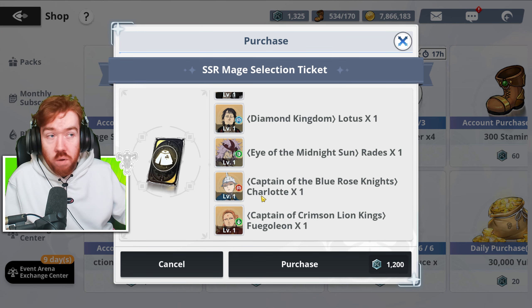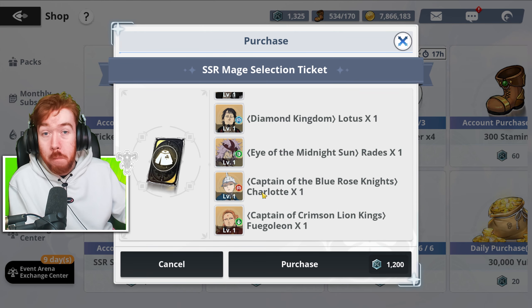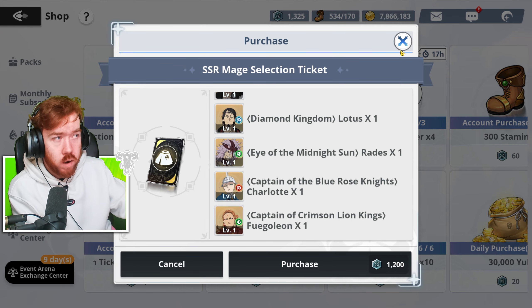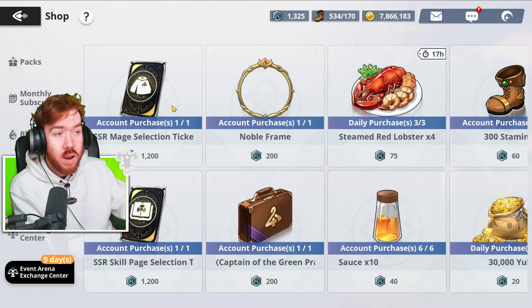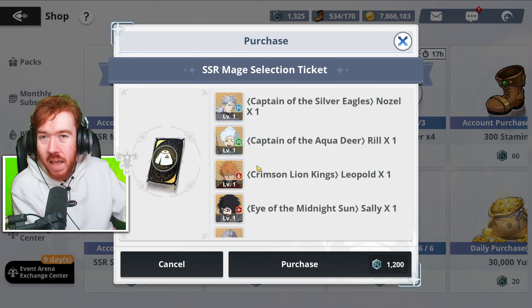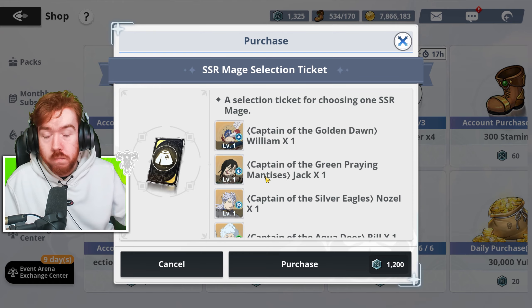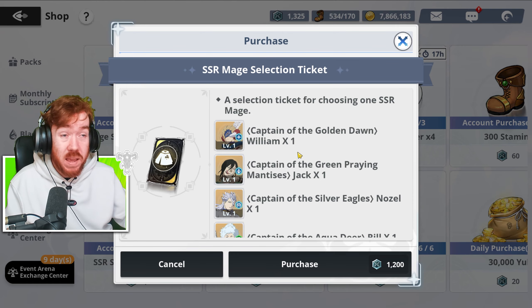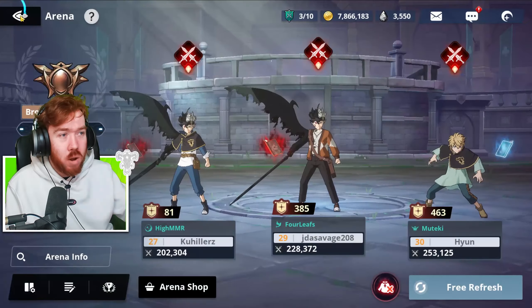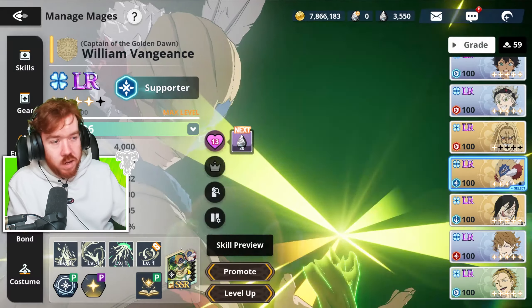If you're missing someone here and kind of want them, definitely select them with this one - don't go for dupes unless you're missing someone. For Goleon or Leo you don't really care. If you want to dupe someone, go for William by far - he's gonna be the best here just in terms of nuking because he has a pretty good combo.